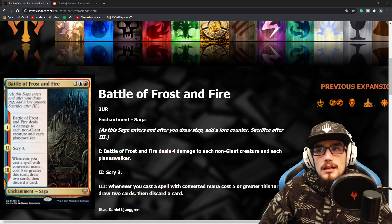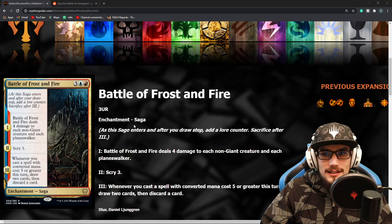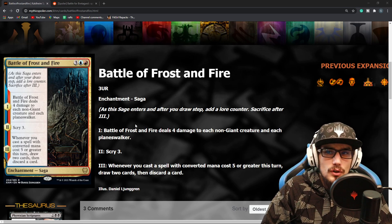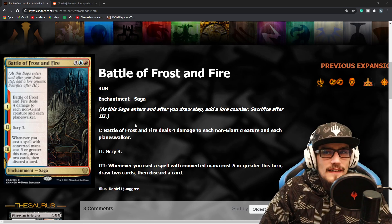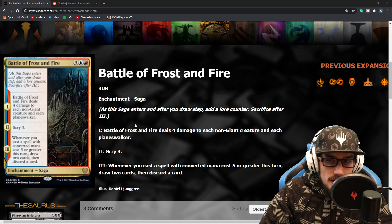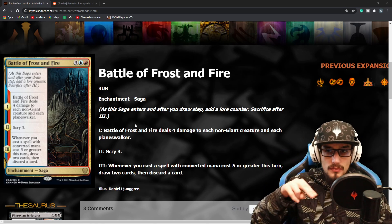It just gets better than that, though — we've got even more value. Next up: Scry 3. That's pretty good, an additional 2 mana value at least in my opinion. And then finally, whenever you cast a spell with converted mana cost 5 or greater this turn, draw 2 cards then discard a card — so it's like a draw 1, cycle 2. Very, very nice. And of course, this is coming into effect after your Scry 3, so you're going to know what those cards are. You'll get rid of a dead card already in hand and draw those 2 cards you just scryed to the top.